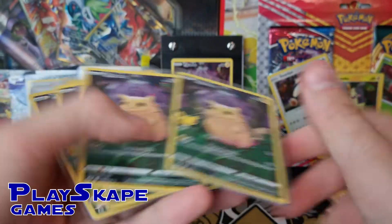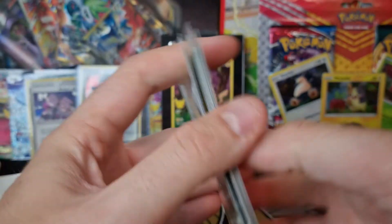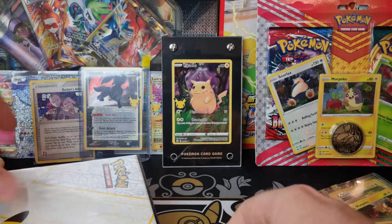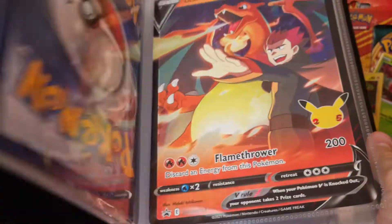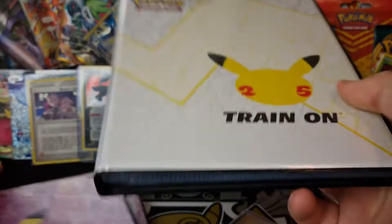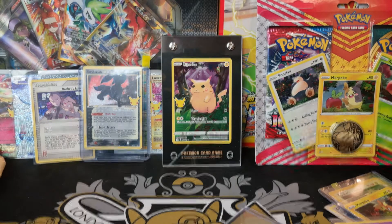Always happy to see more of our chunky Lord and Saviour Pikachu here. He just sent me some binders with some jumbos in them - we've got like the ones from the Lance Charizard and the Sylveon, and there's just some empty binders to give to the kids or to sell. I don't know what I'm going to do with those binders yet, but thank you very much for those.